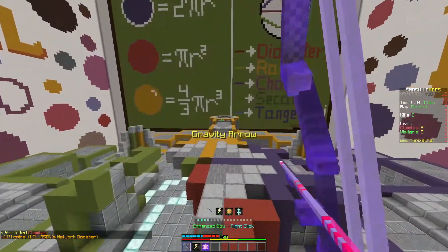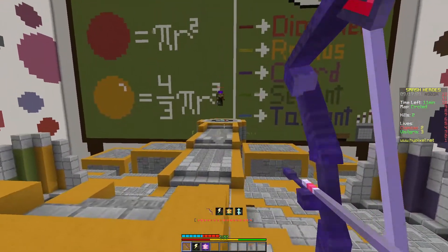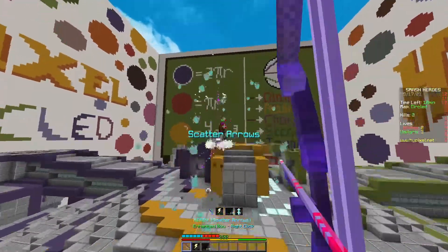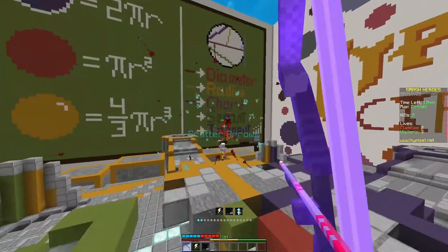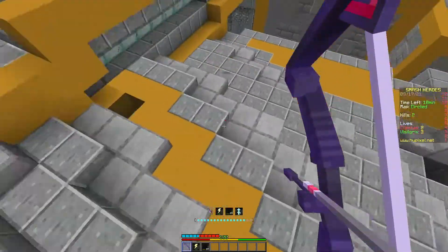With Green Hood, you have the arguably best ultimate in the game, so don't waste it. Maybe your opponent is moving too unpredictably — wait till you know he's gonna have to approach you. Maybe you don't know where he's gonna spawn? Don't spawn grab him. Just wait until you have a good opportunity. Don't waste your ult.